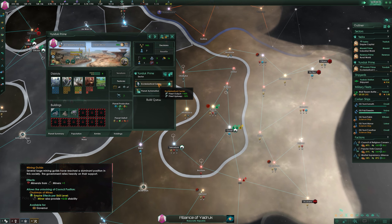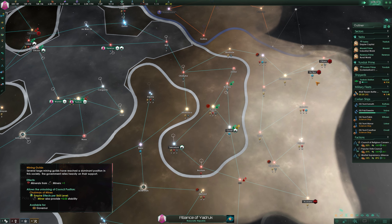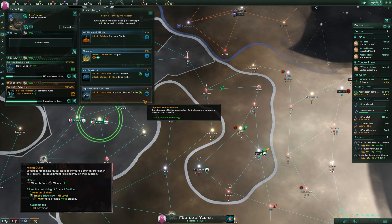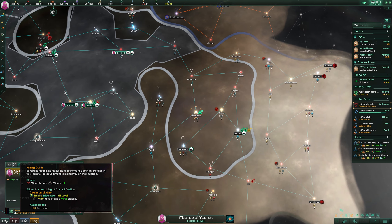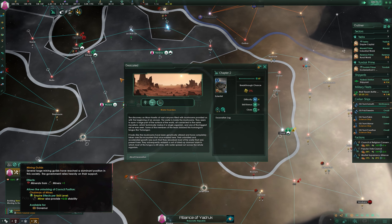Next up we have Mining Guilds. This one is powerful for a similar reason to the last one, but obviously focusing on mining. Instead of percentage-based bonuses, it's just a flat increase to every miner's production, meaning if you have your planet focused on mining, the resource income will be crazy since every new worker is a whole extra mineral every single month. Having miners on planets also increases their stability, so plopping a few districts on each of your planets isn't a bad idea to keep things stable as well as farm a crapload of resources. Make tons of minerals, build up planets incredibly quickly, sell any excess on the galactic market for an even stronger economy, and become a billionaire powerhouse in no time. As long as the mining industry continues to grow, so will your empire, and stability will reign supreme.